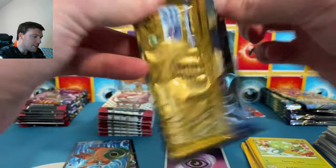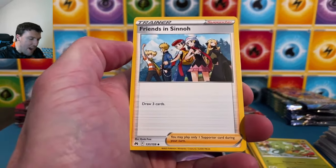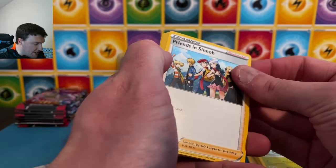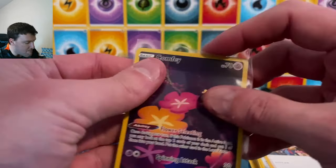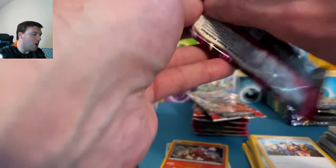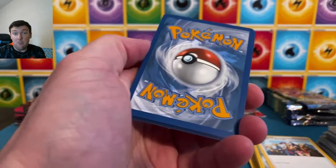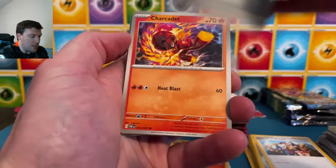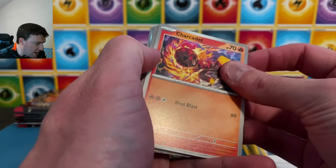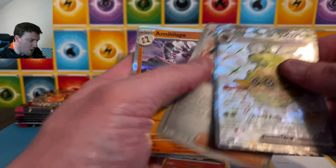Paldea Evolved's got some work to do — Quaxly's not cutting it anymore. Another Boss's Orders — that's fine. Coming up tomorrow, we're stepping back into sports for a special bonus Friday video: Prizm basketball monopoly blaster boxes coming at you on Friday. Then a massive opening on Saturday where we will be starting the March slab giveaway — 100 packs again on Saturday. One of the biggest videos I've ever done on the channel.